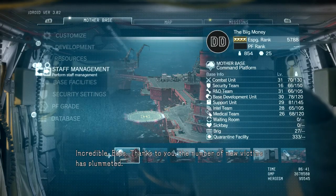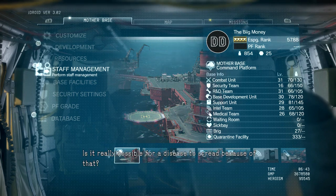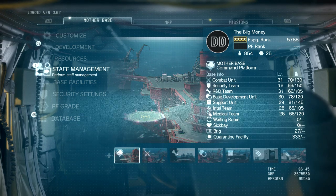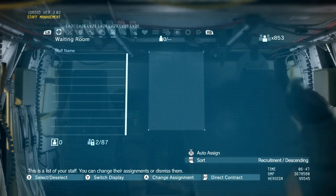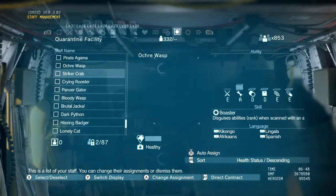The message reads: 'Thanks to you, the number of new victims has plummeted. A common point between the infected — is it really possible for a disease to spread because of that?' And it's as simple as that. After you quarantine everybody, make sure you only do the story mode missions.